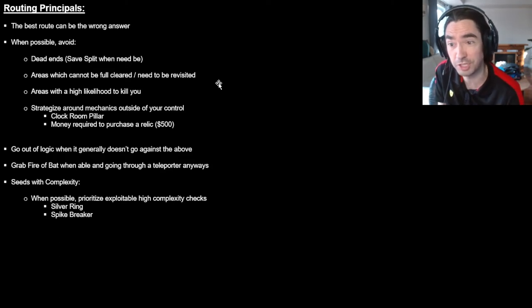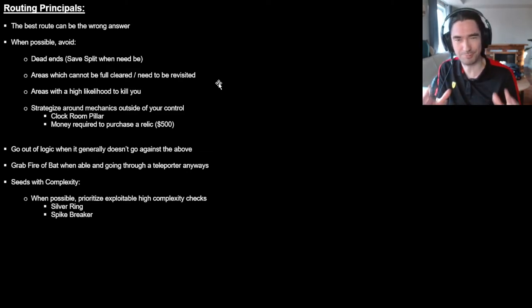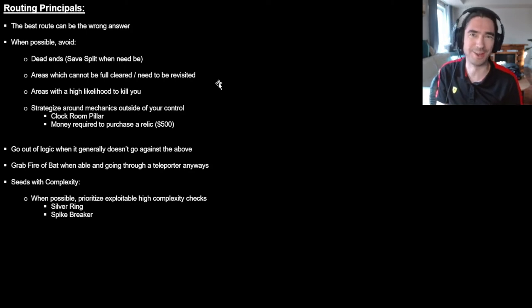We kind of want to avoid areas with a high likelihood to kill you. That includes Coliseum sometimes, especially the Coliseum teleporter — it's generally a bad teleporter and you're likely to die. Hammer and Blade are like the American gladiators of the Sotn Randomizer — they're just there to kill you. So many people have died in that area without a save nearby. Even sometimes if going to Alucard is the ideal route, if you're going to spend five minutes trying to kill him and die twice, it's generally not a good idea.